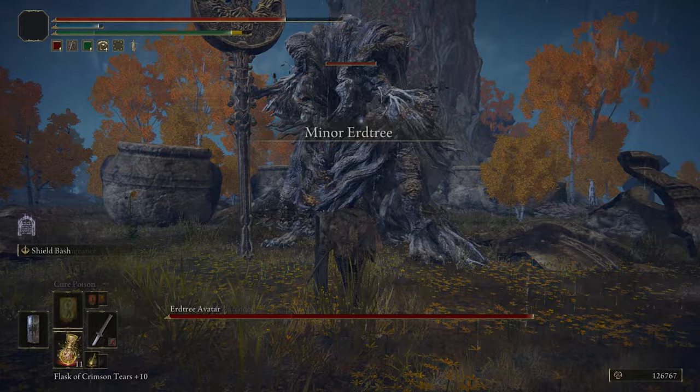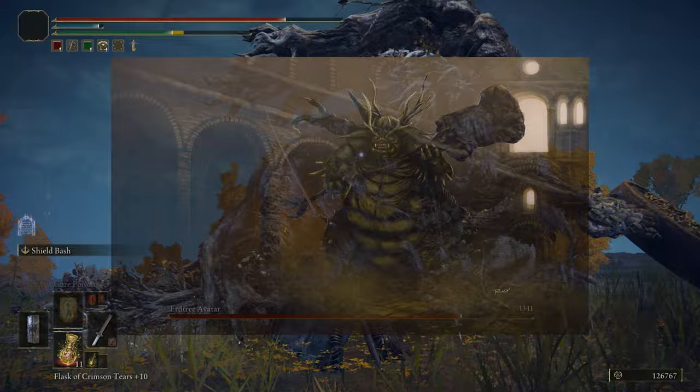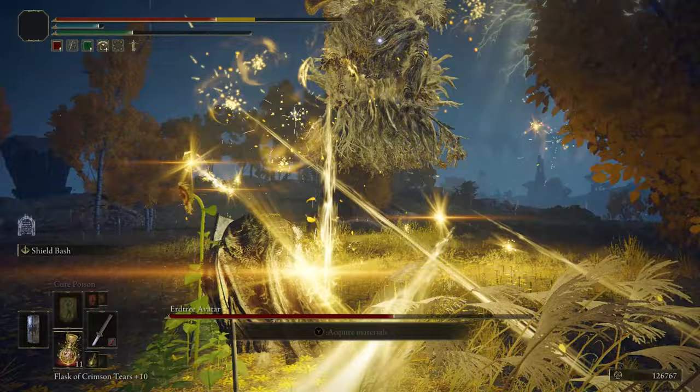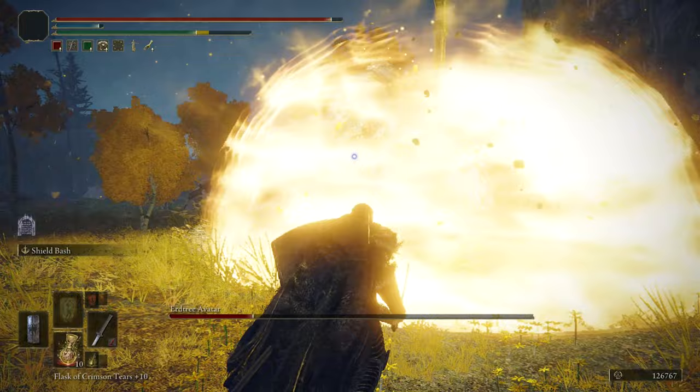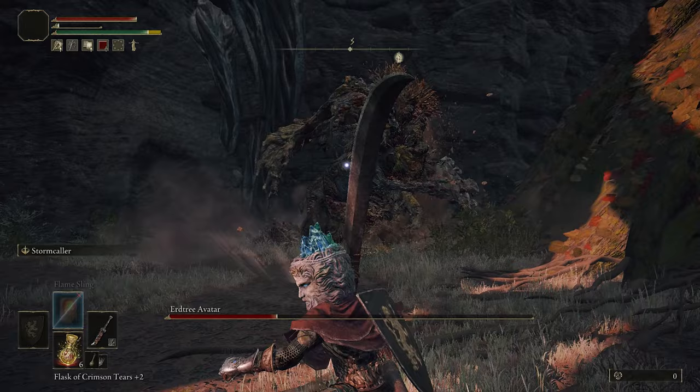Another challenging boss is the Erdtree Avatar. There is only one of these in Weeping Peninsula — somewhat reminiscent of Asylum Demon from Dark Souls, doing a fat butt slam on the ground. His staff can cover a long range. Leg stomps, magic lasers, and butt slams are his most used movesets, and running is the best way to evade his lasers. This miniboss is tough for beginners and getting used to its movesets can be quite challenging — cautiousness is necessary. The Erdtree Avatar spawns quite a lot throughout the whole game with different variants, so if this is the first one you face, you should learn his movesets for future encounters.